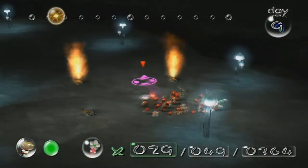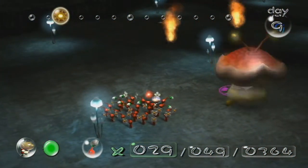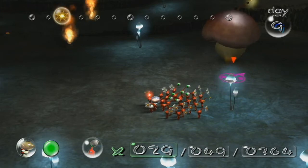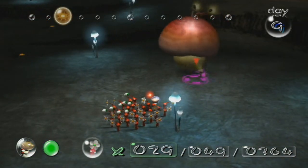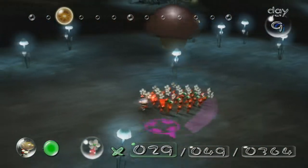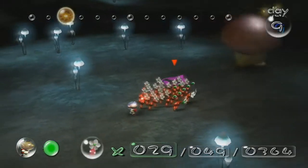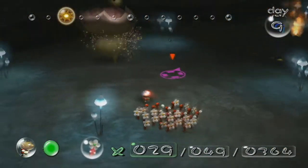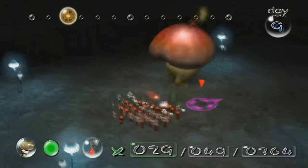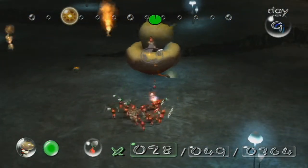I lost one to the sheargrub somehow. Anyway, I forget the name of this guy — it's called the Puffstool. He will blow out noxious spores when he does that attack, and that will actually make your Pikmin attack your own Pikmin, and then they'll eventually just die. I don't think there's a way to recover them from that — I've tried whistling them and it doesn't work. What you want to do is swarm him, and he'll trip over, then throw Pikmin on top of him.